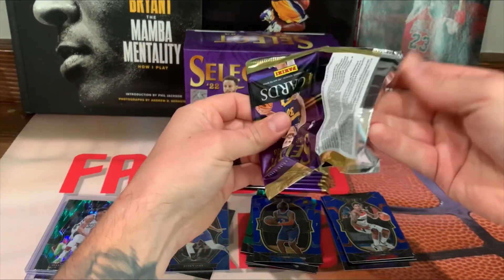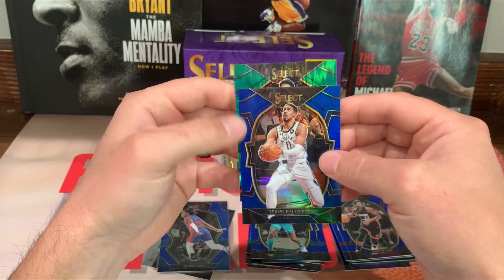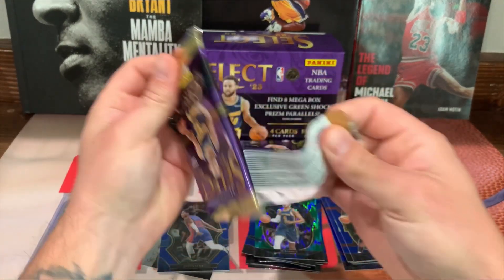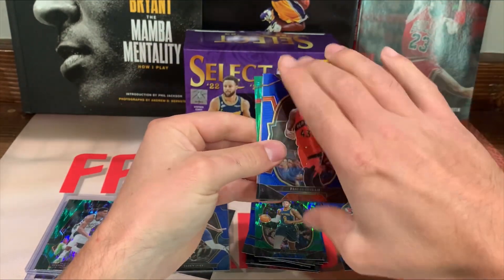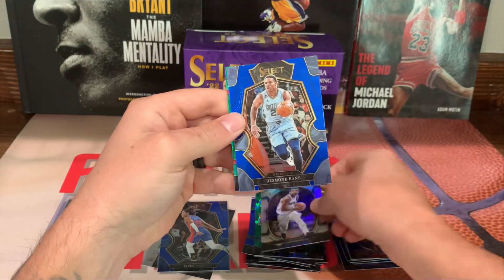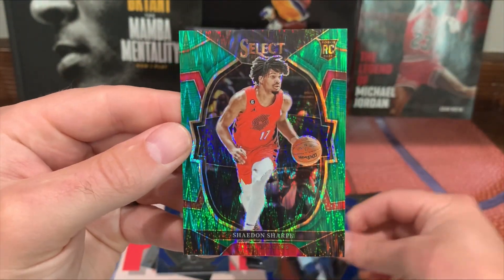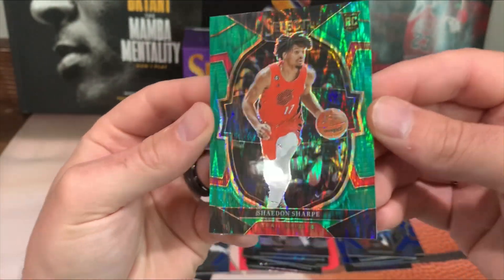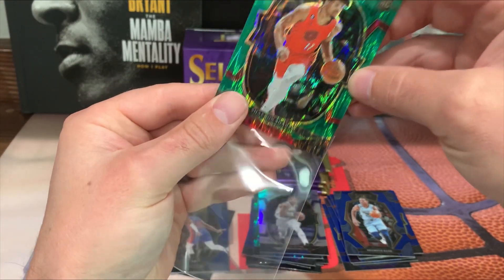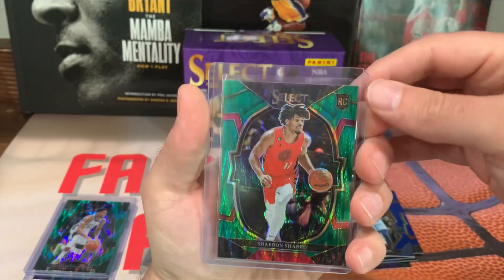Hopefully we can get a banger rookie. Alright, Mark Williams, we got Jimmy Butler, Tyrese Halliburton on the silver blue, we got an R.J. Barrett. Alright, Sacam - we got True Silver, not a rookie, Kyrie. We got Desmond Bain. Here's a rookie - Trailblazers Shaedon Sharpe, boom let's go! Definitely take that. That one looks pretty freaking clean too. Definitely take that. That one there might be PSA worthy.